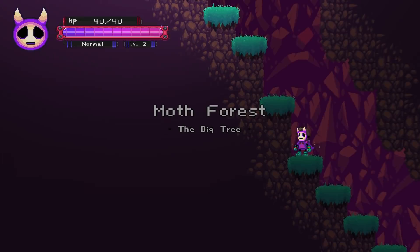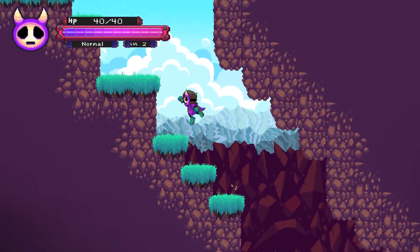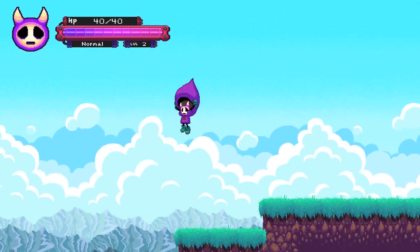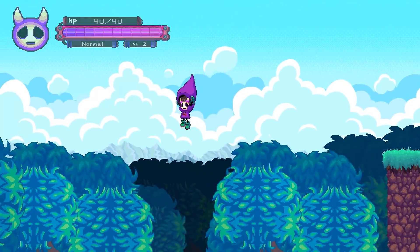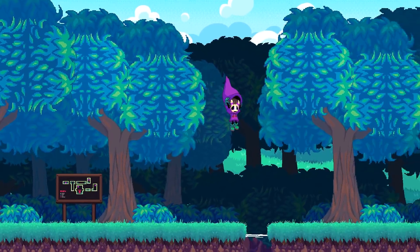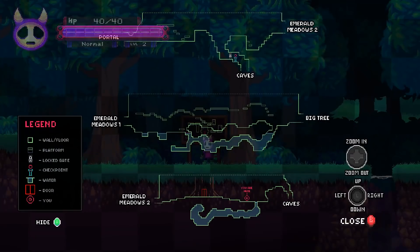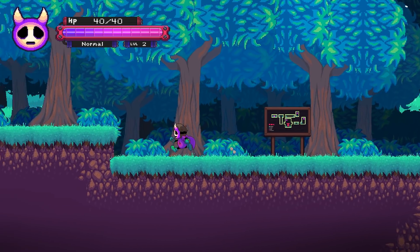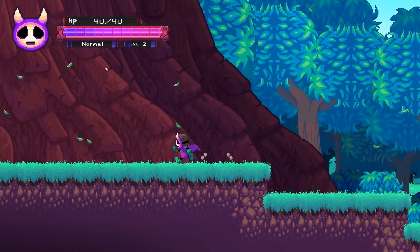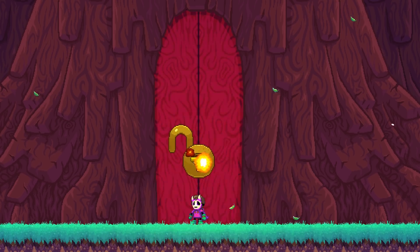Moth forest, big tree. We still haven't acquired the special key. Well, keep going this way and we'll probably get it. I like that manner of constructing clouds - little poops and lines. We're back here. I might have missed the key. Or maybe we did get it - oh yeah, you did get it! Must not have been paying full attention. Was it after defeating Natasha? Might have been.